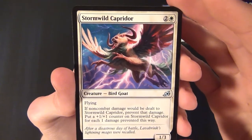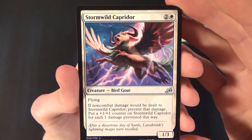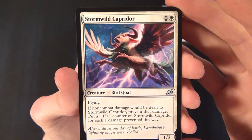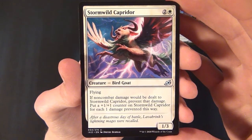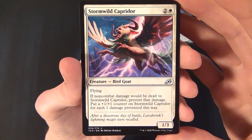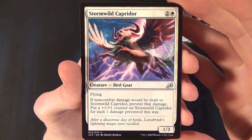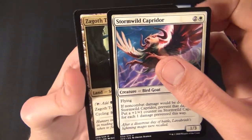Then we have a white common creature — a Bird Goat, the Stormwild Capridor. It's a 1/3 that costs one and a white to cast, has flying, and says if non-combat damage would be dealt to it, prevent that damage and put a plus one plus one counter on it for each one damage prevented. You can ramp it up by redirecting non-combat damage to it.